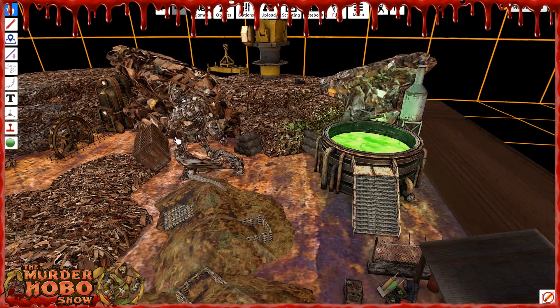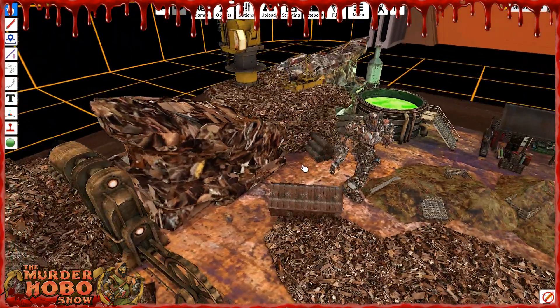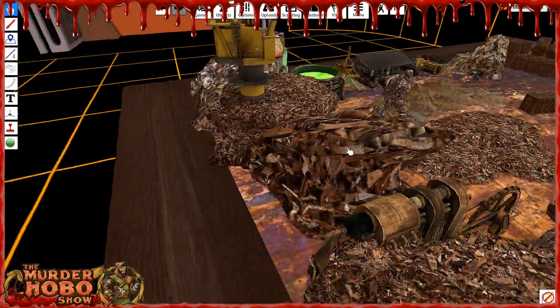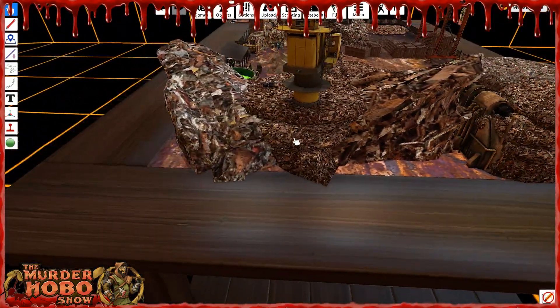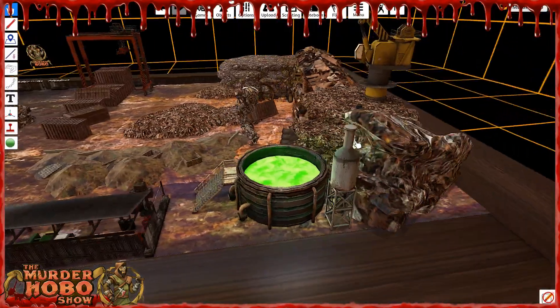For my story, this robot was tethered to this junk pile. It was using the vat of acid as a chemical reaction to create the energy it needed for its body to move around. Inside its chest was the heart of one of the three sisters from 50 Fathoms — that's how my little adventure that I'm running ties together.